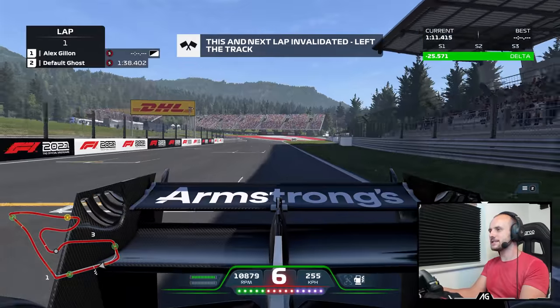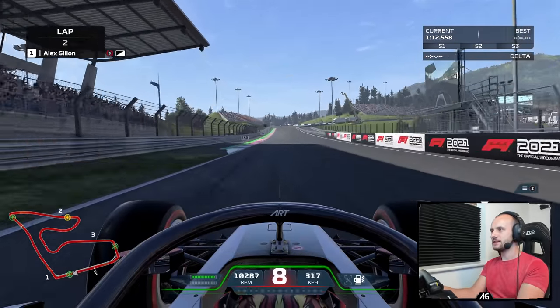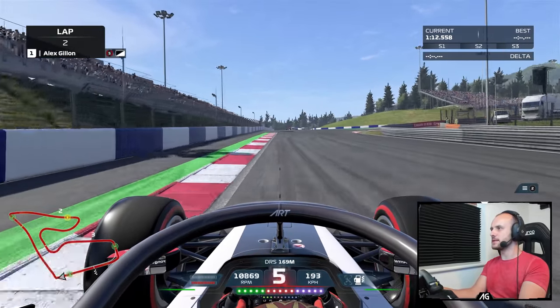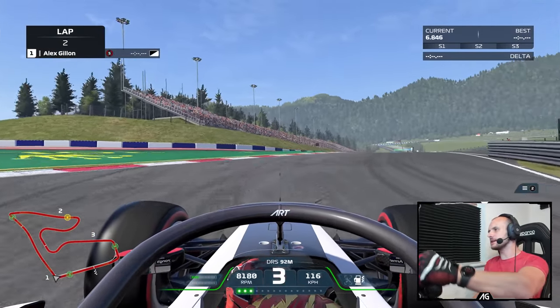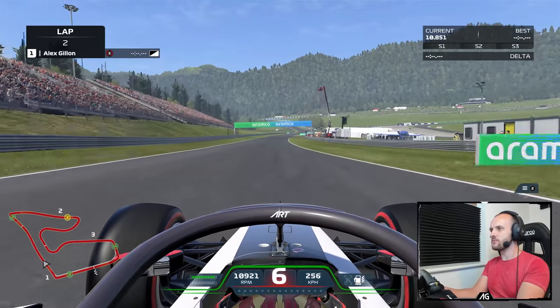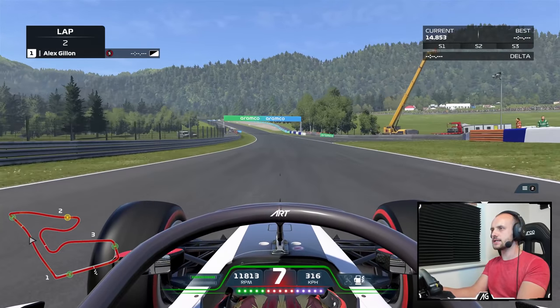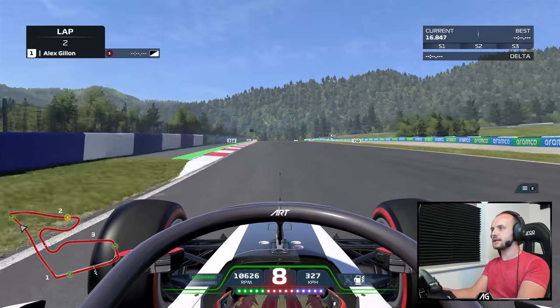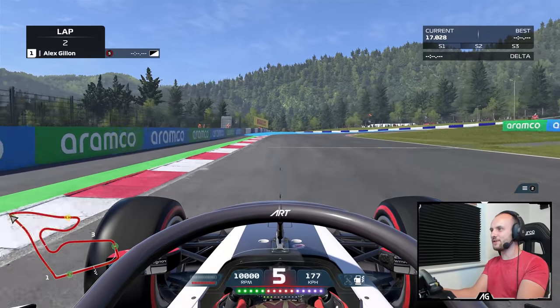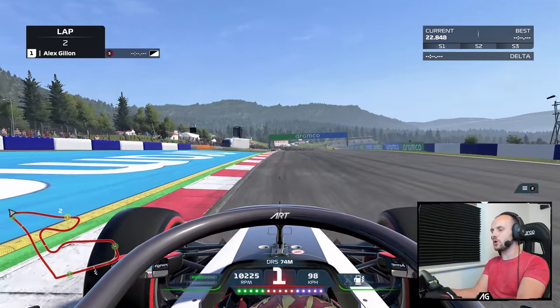Off the track there — doesn't matter. DRS is open. What sort of speed do we hit down here? We'll brake a bit early — 320. That's nice, got that one stopped well. Let's see what speed we can do down this longest straight on the Red Bull Ring. 320, 330 — I want to touch 330 before I hit the brakes. We're getting used to this now; we're actually able to get it stopped somewhat.